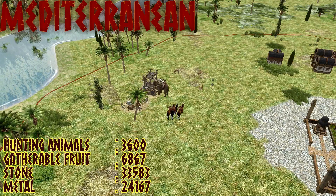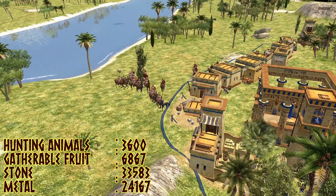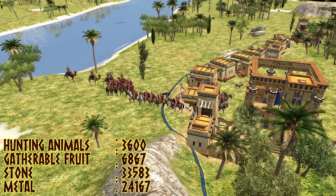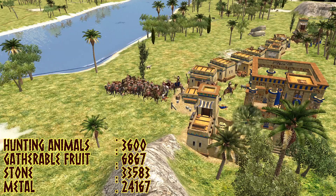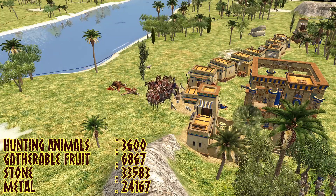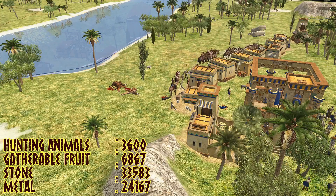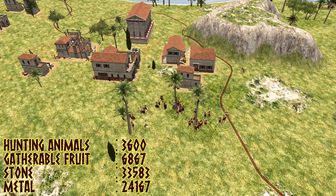Mediterranean could easily be mistaken for alpine based on the grass colouring, and the hunting animals are goats and deer. However, unlike alpine, it's mostly deer, so unless you see goats relatively quickly, that's probably what you'll be hunting. The main obvious difference is the shape of the trees, which are fan palms mainly with the odd pine dotted around. Trees are slightly less populous, with more individual trees than you'd normally see. In terms of gatherable fruit, they have fruit trees as well as berries, but this only occurs in around 40% of maps. If you don't see a fruit tree early on, don't expect the additional 5,000 to 6,000 food they normally offer — so this should definitely have an impact on whether you get the wicker basket upgrade or not.